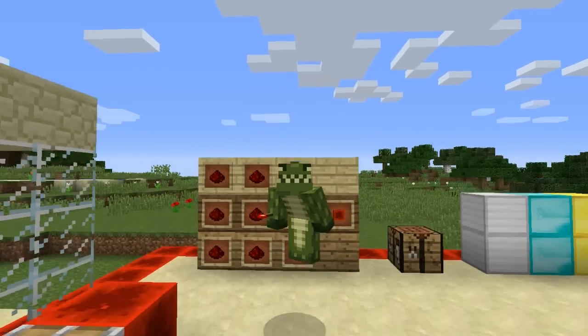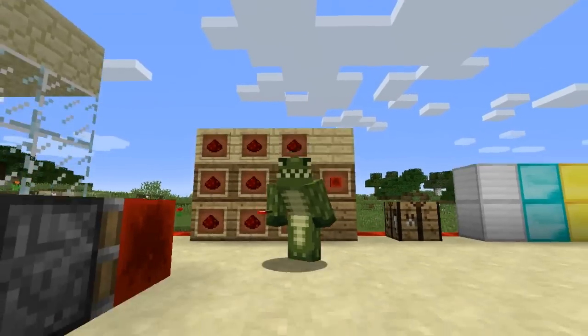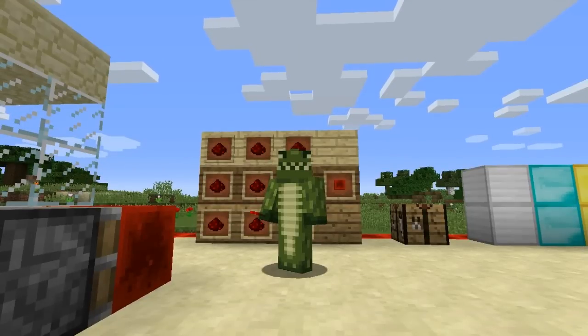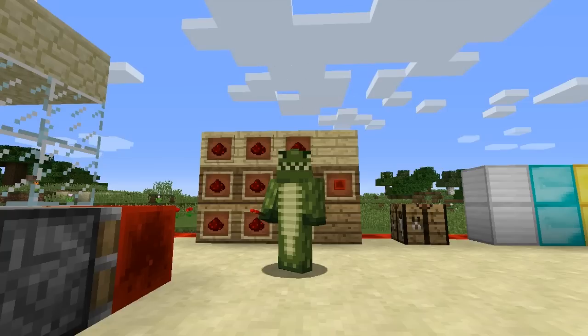Hey guys, how you doing? It is Echo and welcome to another episode on my Minecraft Title Update 19 Explained Features. This is something you guys have asked me to do for a little while, and that is the redstone block. Now I'm not the best with redstone, but I'm gonna explain to you as much as I can and why a lot of people are excited about this block. The block of redstone, also known as a redstone block, acts as a piston-movable redstone power source which cannot be turned off.